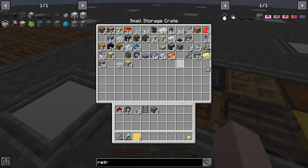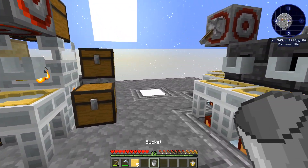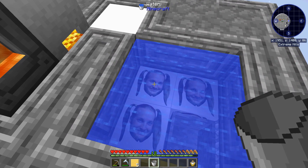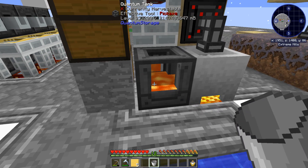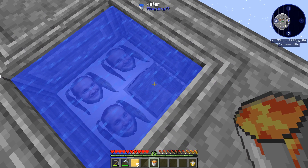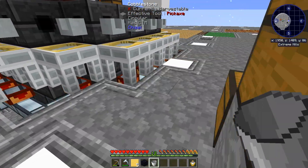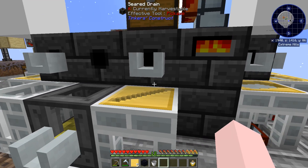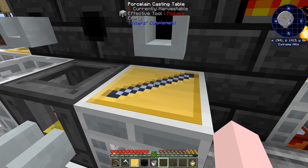I've done this before, but just in case somebody's new to my channel: take a bucket of lava. That down there is a stone barrel — if I put lava in there, I can immediately pull out obsidian. That's how I've been getting my obsidian. I could automate it but I haven't bothered. That should be finished now, so we're going to pour ourselves out an osmium tool rod.